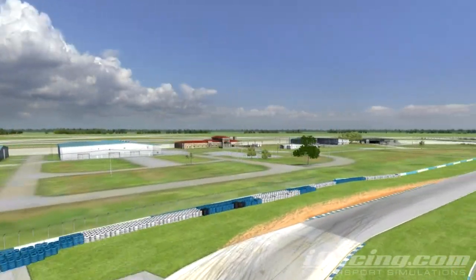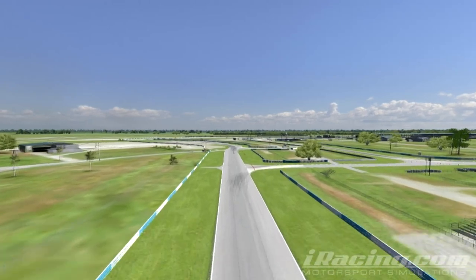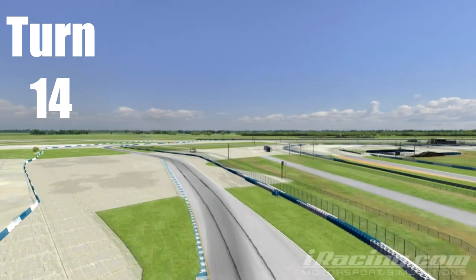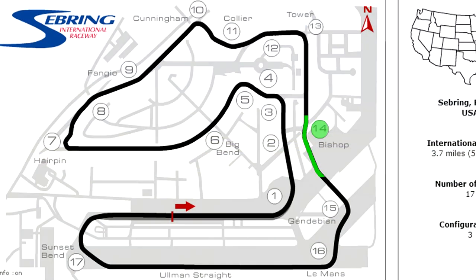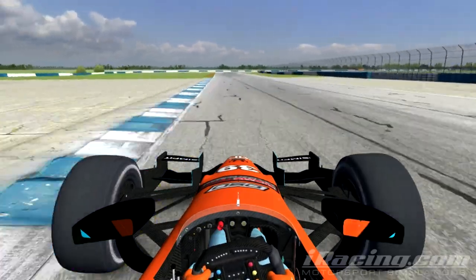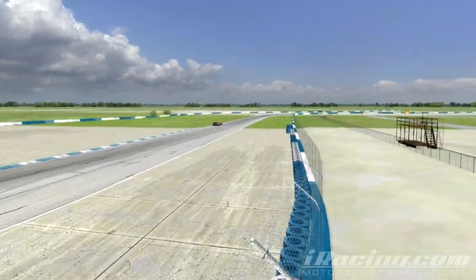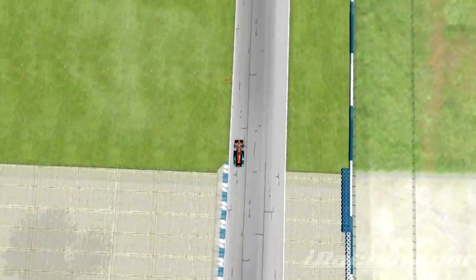Getting a good run out of turn 13 is very important as it leads onto a wide open stretch called the Flying Fortress straight. Turn 14 is another pair of shallow high-speed left-handers called Bishop Bend. In most cars these are taken at full speed and you can even use the inside curbing to shorten the driving line. This section is really not a problem unless you end up off the driving line — getting all the way back to the left side at the end is what's important to set up the next series of corners.